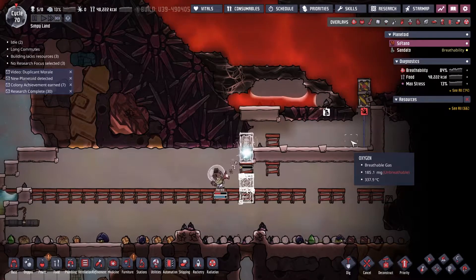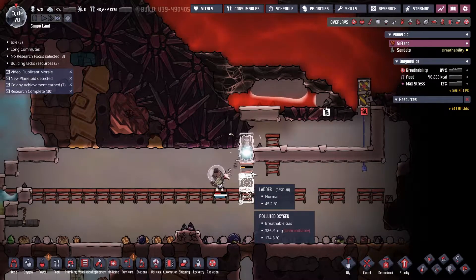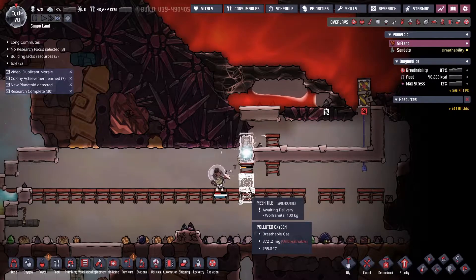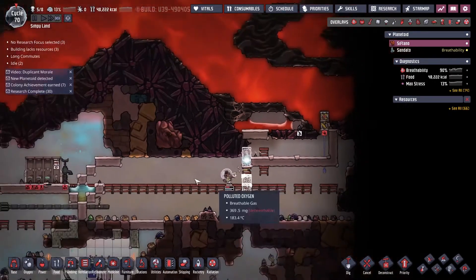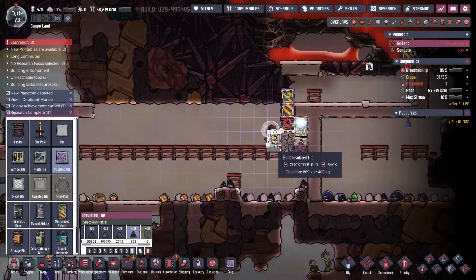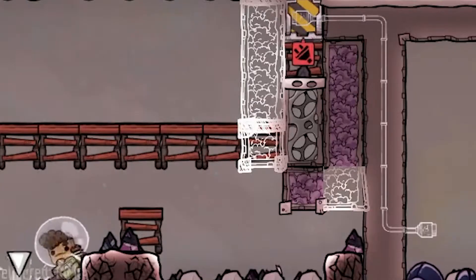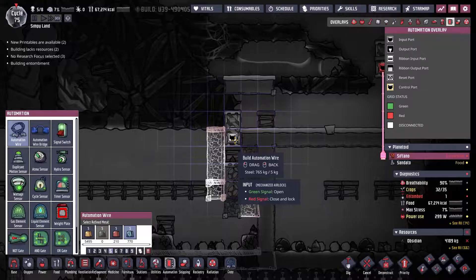Now the next thing to do is to build a door at the far end of your floor. At the same time, build two mesh tiles stacked on top of each other, made of wolframite or steel. Then surround your chimney with insulated tiles of obsidian — it must be obsidian. In order to get igneous rock to teleport diagonally, you must leave a space like this.